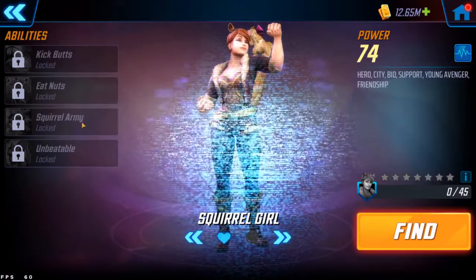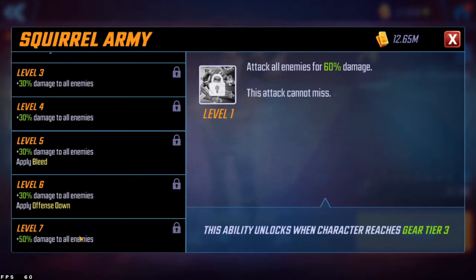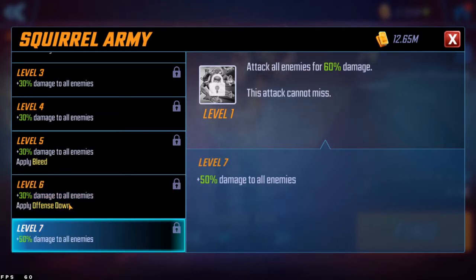On to Squirrel Girl's ultimate — Squirrel Army — which attacks all enemies for 260 damage at level seven and applies bleed and offense down. You get the bleed at level five and offense down at level six. This is where I was a bit disappointed — it wasn't two turns of bleed or two turns of offense down. It is a low cooldown and usable on turn two, and I hope the animation makes up for my disappointment.